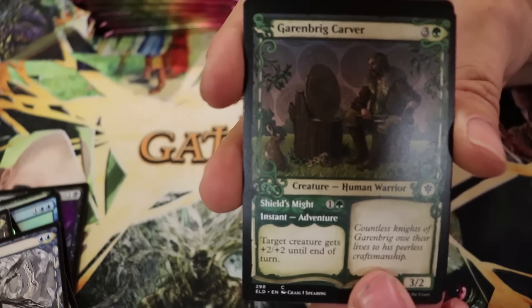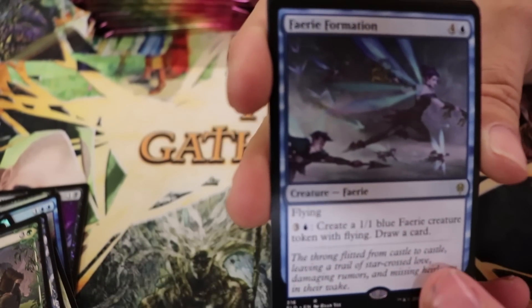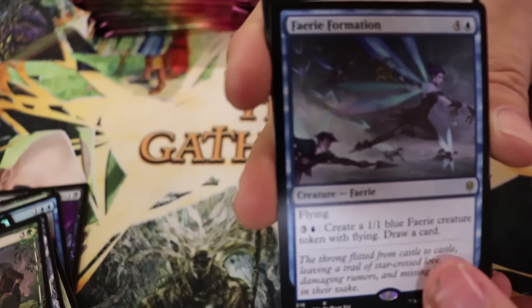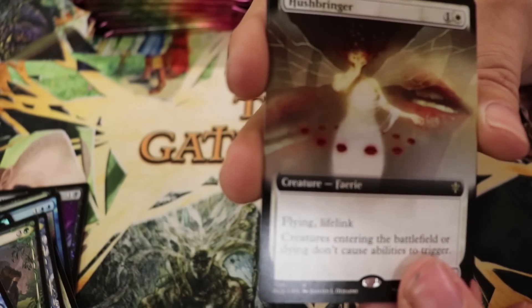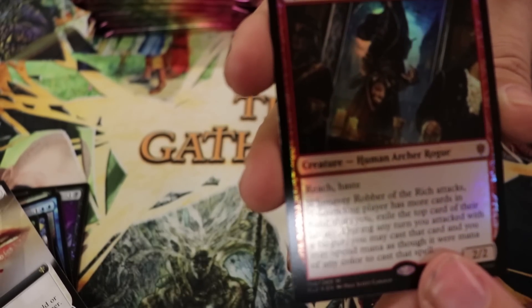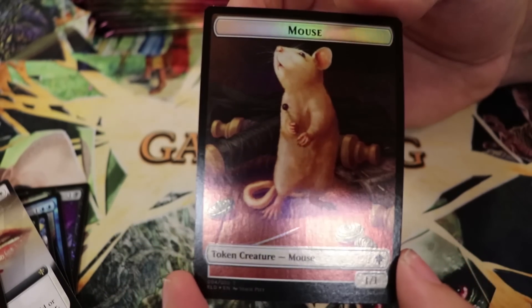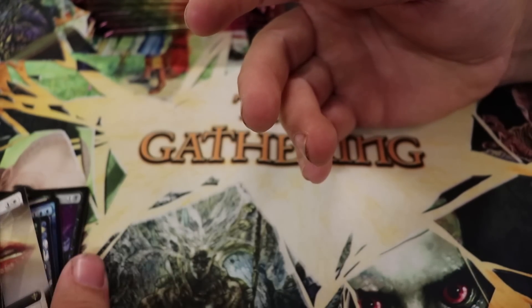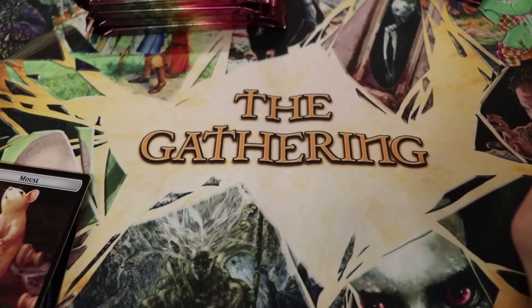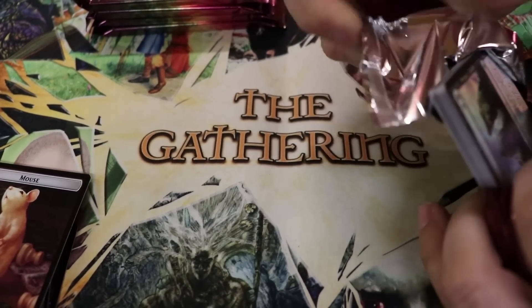Garenbrig Carver, Faerie Formation — hits out tokens and draws your cards; nothing to complain about. Extended art Hushbringer and a foil Robber of the Rich — that's a solid mythic right there, a solid card to get. And there's the mouse, and the carriage, from the artwork of that one green instant — they're just depicted in the artwork.